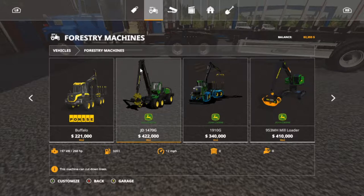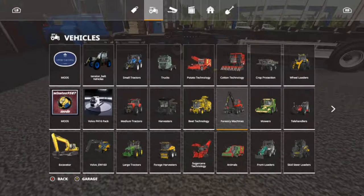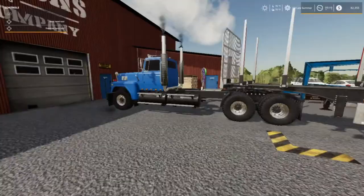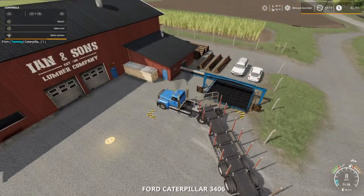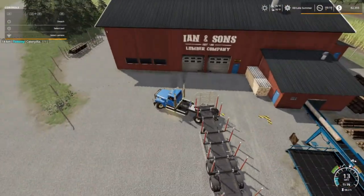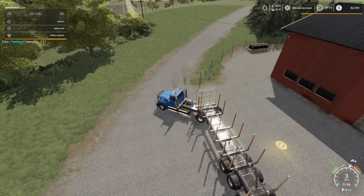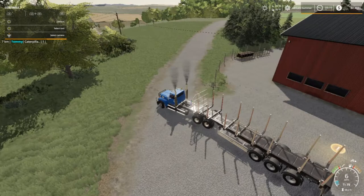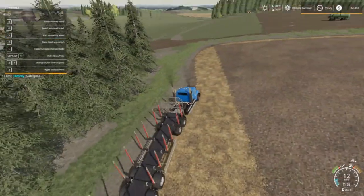I'm not sure — if we go in here to customize, it's 21,000 to lease it. I just don't know, folks. It's been a headache. All right, I'm gonna take this 82,000 and put it in the bank. I'll meet y'all back here in a second.